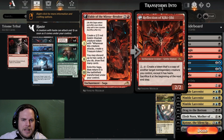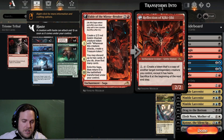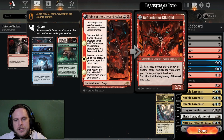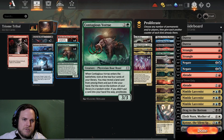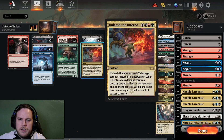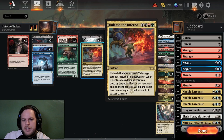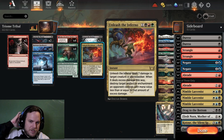We also play three Fable of the Mirror-Breaker. I don't have to explain that card too much — it's just overall really strong. It's a 2/2 that lets you discard and draw, and gets you a treasure token to play something earlier. You can exile it and get the Reflection, which is also good with the Boar. We play one Unleash the Inferno — four mana, does seven damage to a target creature or planeswalker. When it deals excess damage, destroy a target artifact or enchantment.